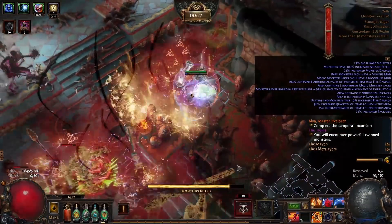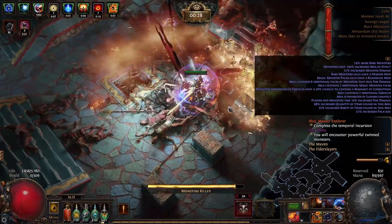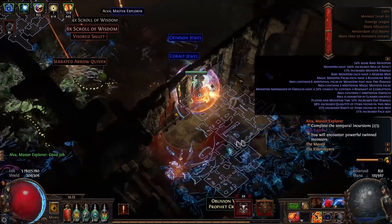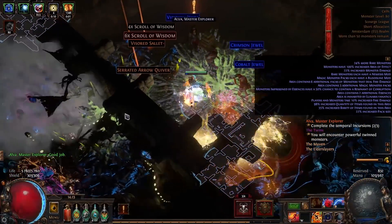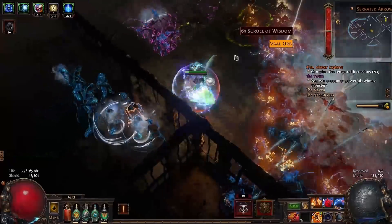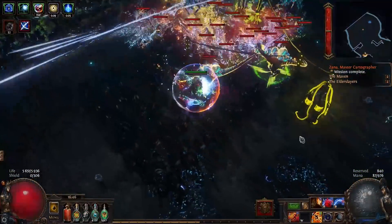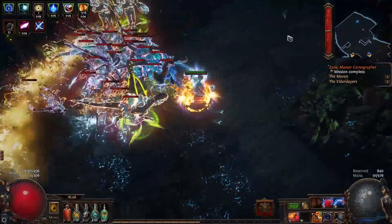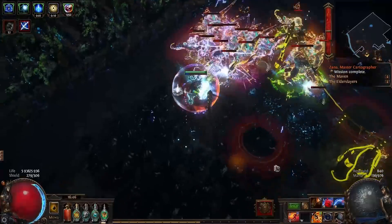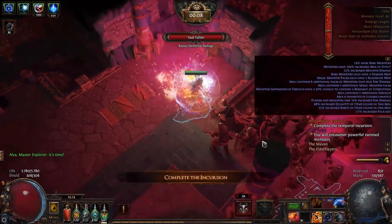This build is my league starter and I had zero currency drops, so it is very cheap to start but there are some more expensive options. This build is super nice for clearing. I was using a 4-link level 19 Vaal Arc all the way until level 88, and it was fine until around tier 11 maps — that's when I upgraded to a 5-link helmet and continued into higher tier maps.